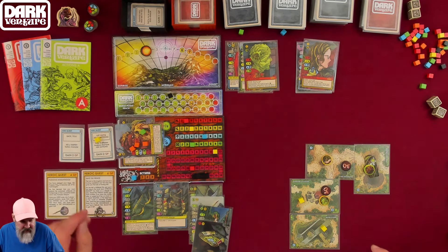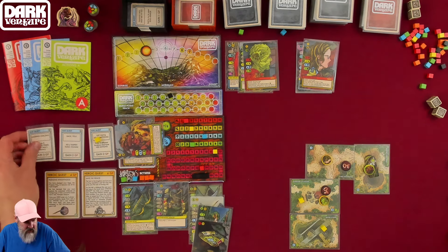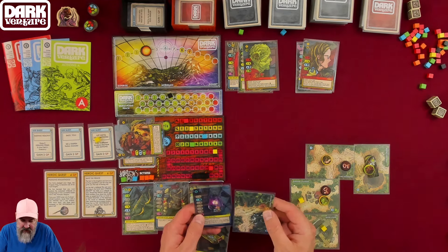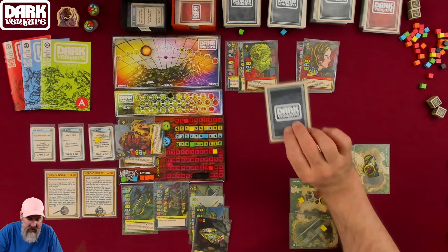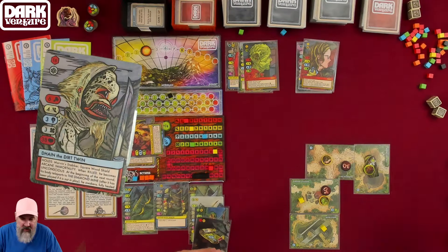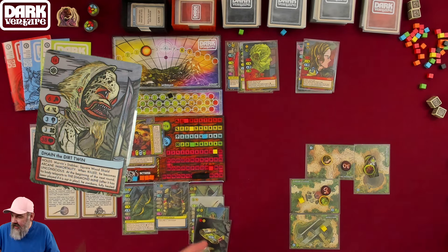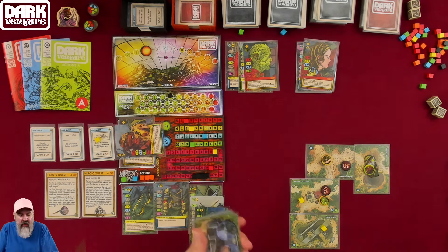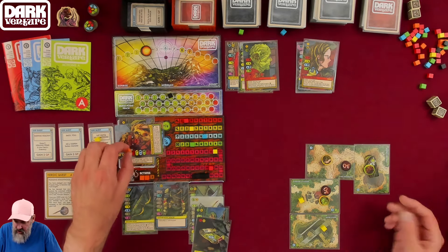Drawing a new quest: have three healing items in your hero's inventory — I have zero. Drawing cards: I draw a character (the Dirt Twin — I hate those guys, diamond faction) and a location. I need to get the prince to the crossroads to gain 6 quest points. Let's walk over there — one action to move. And I just reunited the prince and the princess! I'll drop the prince off at the crossroads.